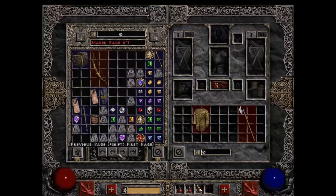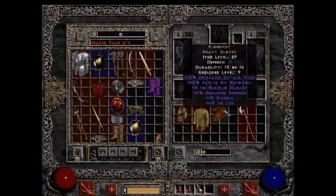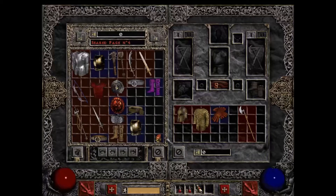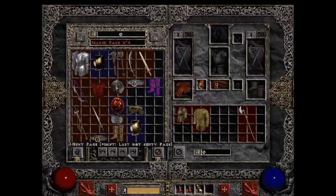Ethereal items tend to be good for mercenaries because your mercenaries' items can't break — they don't take durability loss. Durability is basically how broken your equipment is, and you've got to spend gold to repair equipment when it breaks. With ethereal items, you can't fix them once they're broken, so you've got a limited time with those.